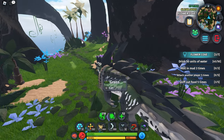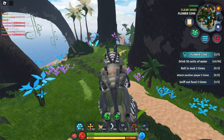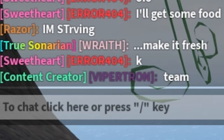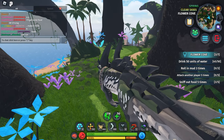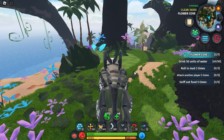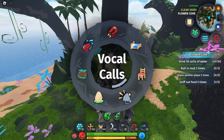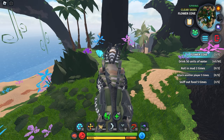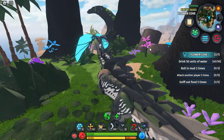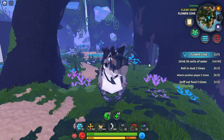It looks like it's interested in the meat - let me see if I can approach it without scaring it too much. I wonder which roar is the friendly one - let me figure it out using the emotes. Vocal calls - friendly, here we go. Is this guy still scared? I used the friendly roar.